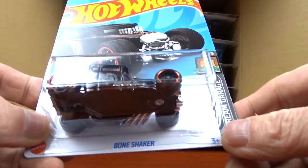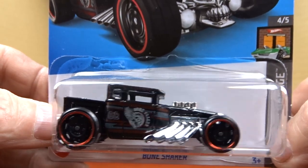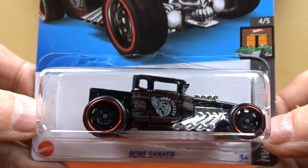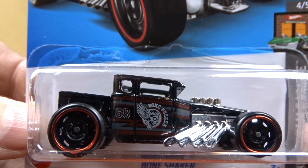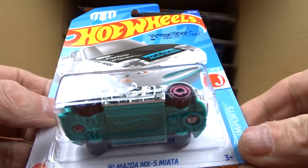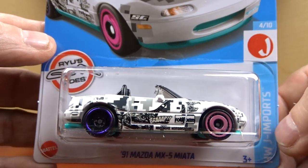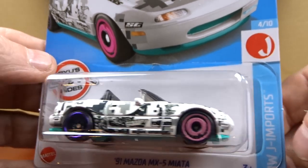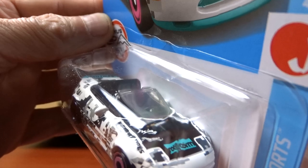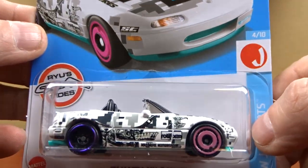We got the Bone Shaker in black — this one's really sharp, I like that, it looks good. I don't know what it says on the door. Then we got the Mazda MX5 Miata — different paint job for sure, got two different wheels on it. That's a different one, kind of cute.